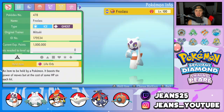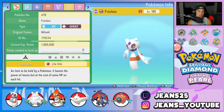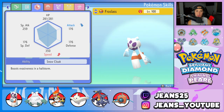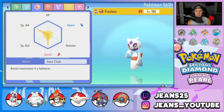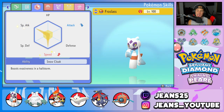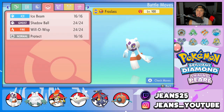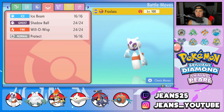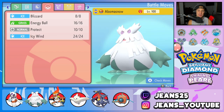Let's get started with the team preview. First up is the one and only Frostlass — Ghost and Ice type, holding a Life Orb. Its ability is Snow Cloak, and the EVs are fully invested into Special Attack and Speed so it hits as hard and as fast as possible. The moveset is Ice Beam, Shadow Ball — two STAB moves — plus Will-O-Wisp for burns on physical attackers, and Protect.